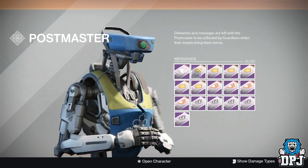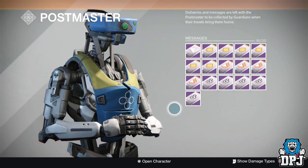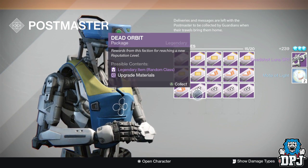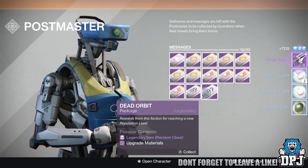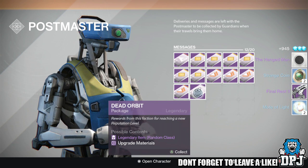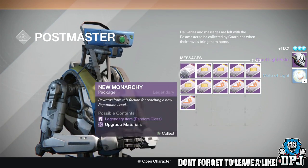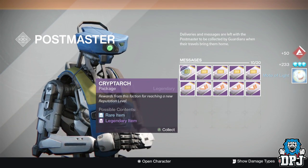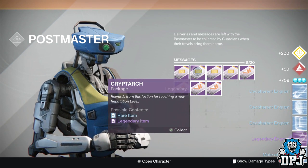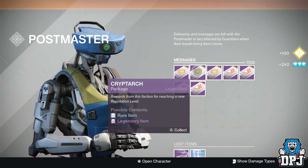You can see I've got a New Monarchy, one two three four five six Cryptarch packages, four Vanguard and five Dead Orbit. Let's start with Dead Orbit. I've got Deadlock, shark, shark, shark - dead shot luna. Give me a chair! Oh yes, Hangman! I haven't got Hangman - there's one, I'm happy! And I got a Dead Light helm. All these legendaries will just get dismantled - no need for them whatsoever. Got a Mote of Light. I'm not sure whether these legendaries out of the Cryptarch packages will turn into new things.